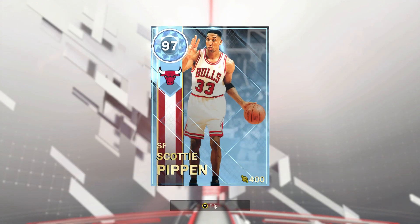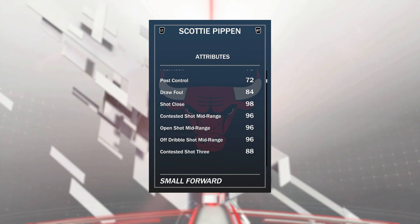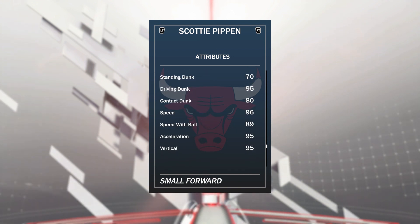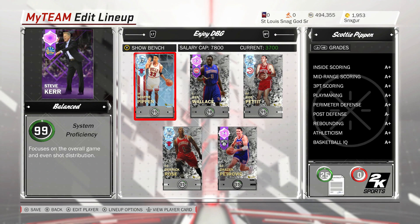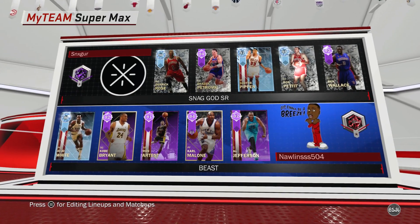I go really in depth on his hot zones and stats in a separate video, so I'll leave a link to that. He's got four Hall of Fame badges, all the defensive ones, 17 gold badges. Stats are really good — 6 foot 8, 99 offensive and defensive overall, great mid, great three. He's a hidden pink diamond with 98 steal, 98 on-ball defensive IQ, 95 driving dunk, 95 vertical — and he's got 30 intangibles, so he's well and truly a hidden pink diamond.